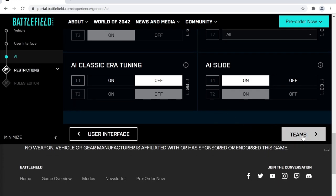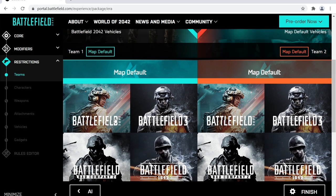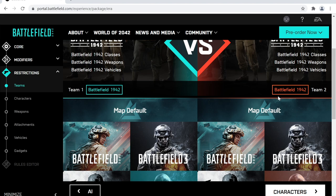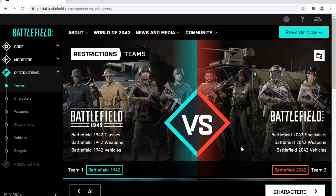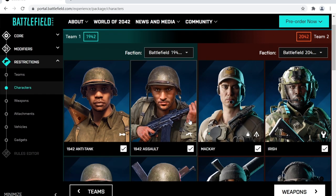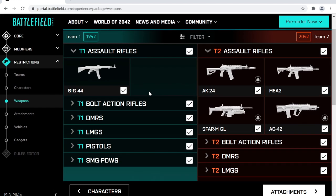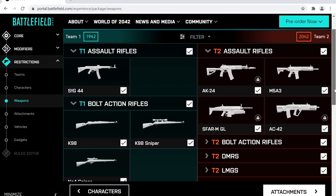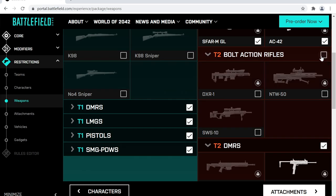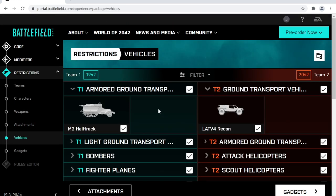We then move on to Team Setup, where you define the generic classes, weapons and operator setup for each team. It seems at this point that you have to select all three aligning to the same particular Battlefield title. On the next page you can check or uncheck operators from the selected factions for further customisation. For weapons, you can check or uncheck individual weapons for that team and era, and you can also remove whole sections — for example, removing assault rifles entirely from that team's selection. The following page focuses on attachments for the weapons.